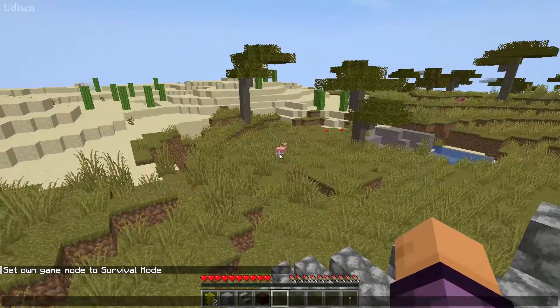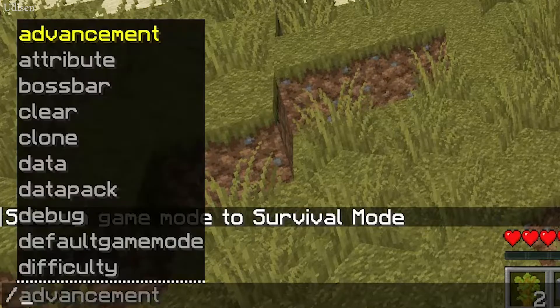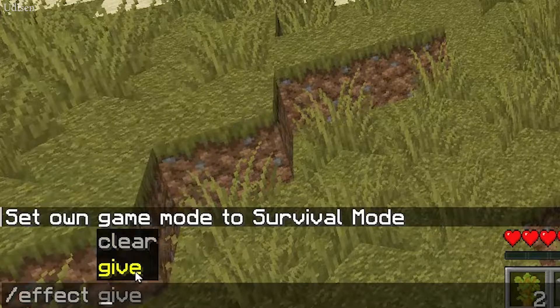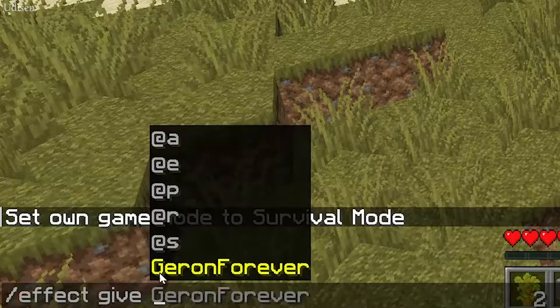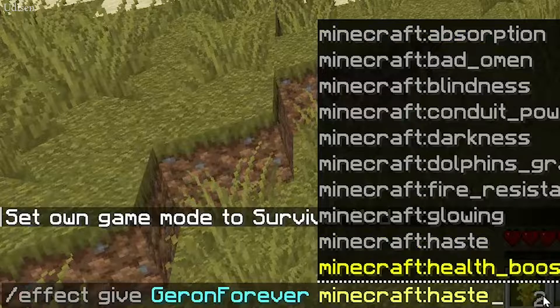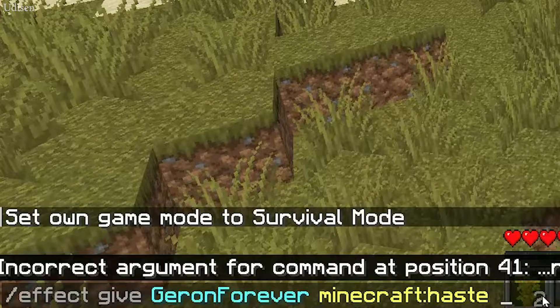Step number one: as usual, go into game mode survival, because it does not work properly in game mode creative. After that, press the button to open the chat and on the right, type this command: slash effect give, then spacebar, your Minecraft username, spacebar, minecraft:haste, spacebar.